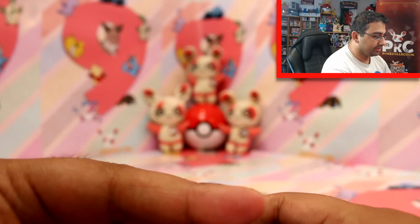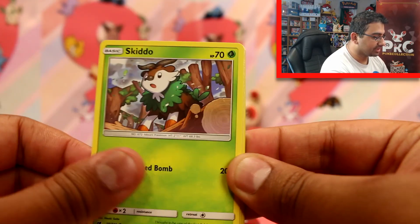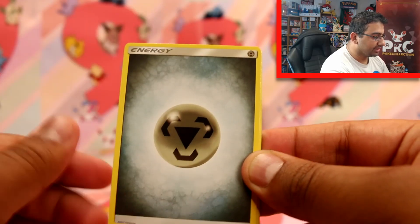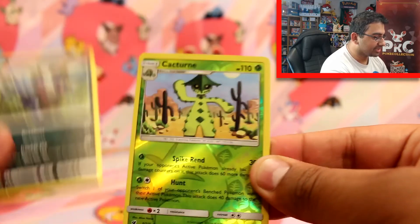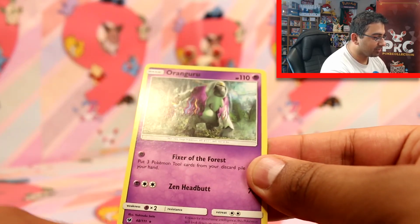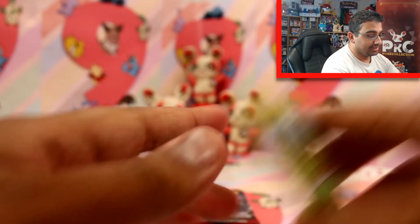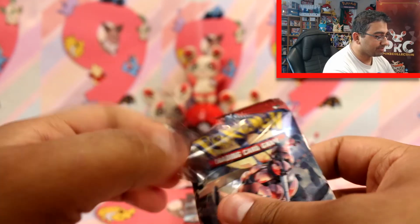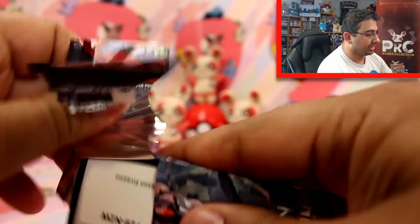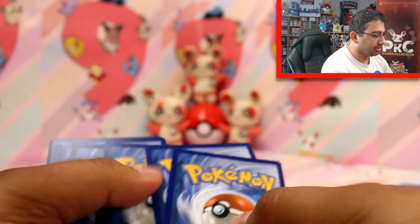Okie dokie. We have Pumpkaboo, Caulfish, Starley, Skiddo, Weedle, Steel Energy, Counter Energy, Miltank, Zwilus, Cacturn Reverse, and Orangaroo. I was actually panicking because I thought that was another Mismagius because of the colour of the card. I guess some people managed to choose all the better packs from those booster boxes from the stores that I got it from, which is a bit of a bummer.